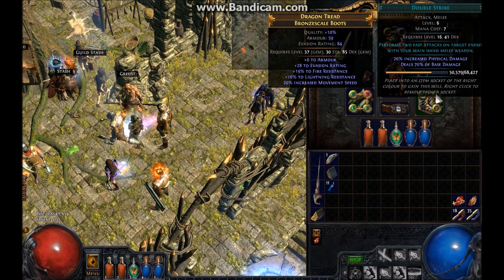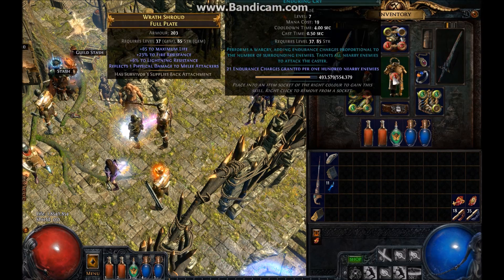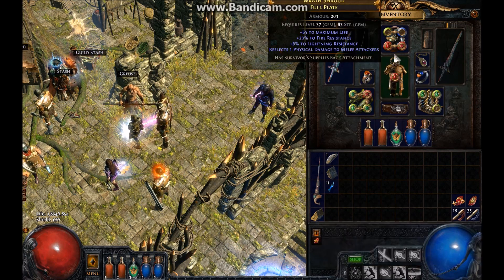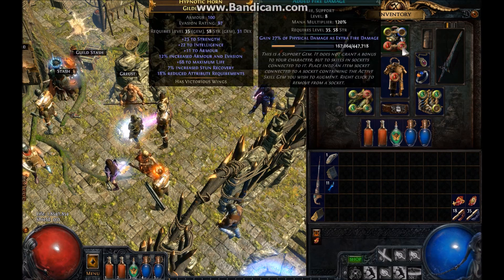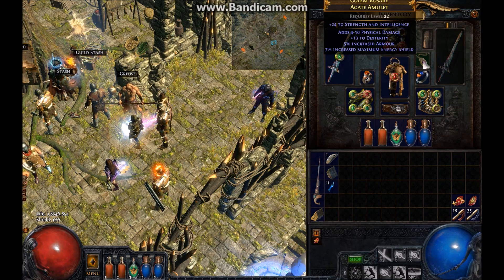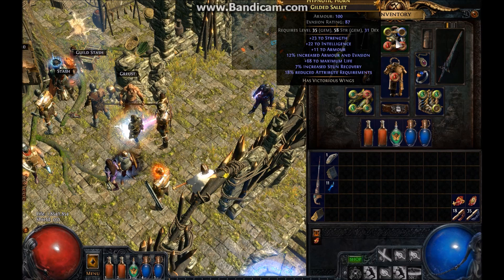Here are my boots — I have Grace and Double Strike in there just so I can level a quality 20 gem. Here's Enduring Cry — I use Spacebar for that and just manually cast it when I need it. And here's Leap Slam just for mobility, with Added Fire at 20% quality. Here's my ring, my amulet, and my helmet.